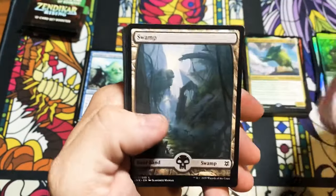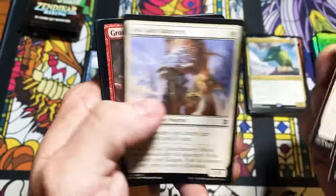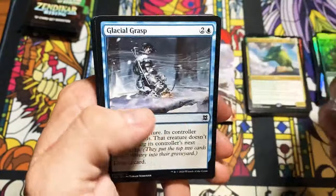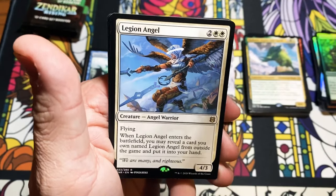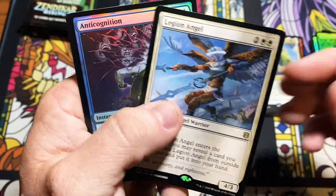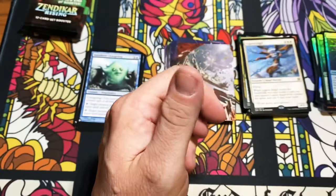We have a little Brain-in-a-Jar here. No set card in this one because we saw the token. Legion Angel — really cool artwork, lets you search a Legion Angel from outside the game — and Anticognition, a little bit of counterspell action.